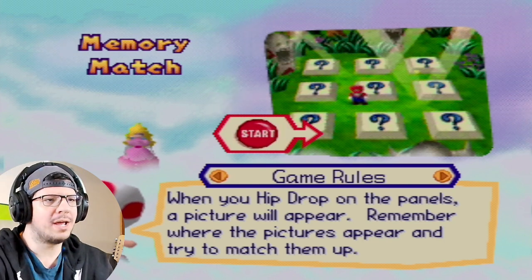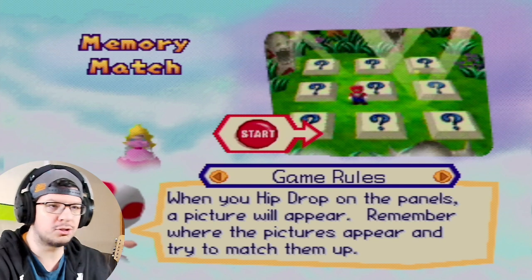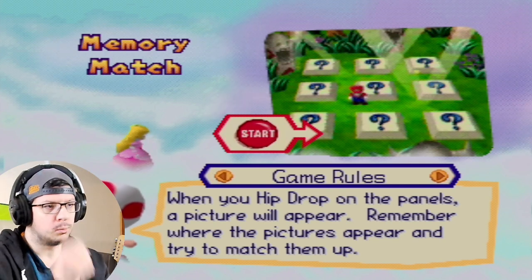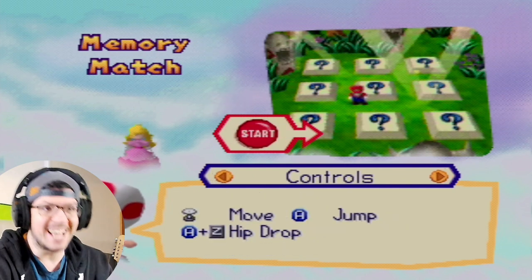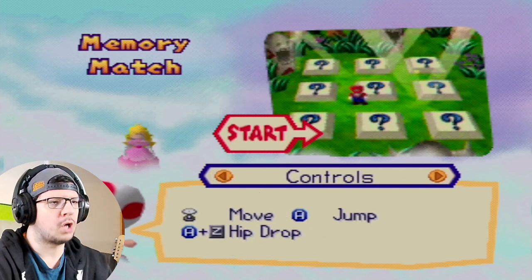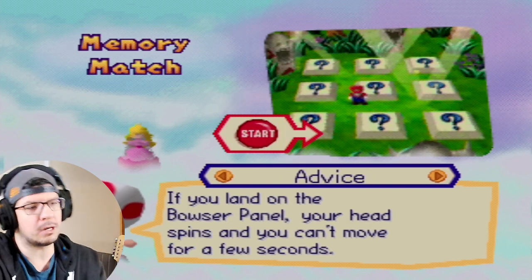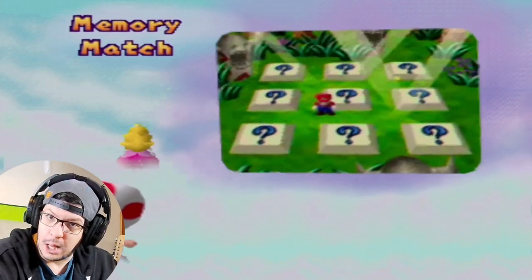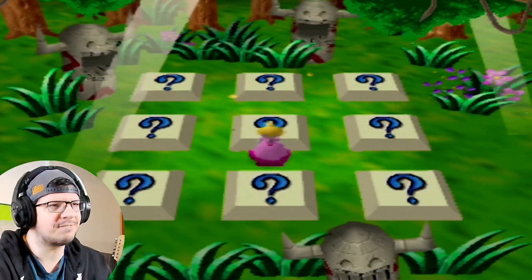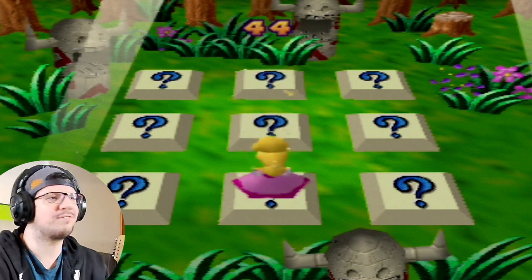When you hip drop on the panels, a picture will appear. Remember where the pictures appear and try to match them up. Whatever you get at the end of the game, you keep. So hip drop ground pound on the panels. If you land on a Bowser panel, your head spins and you can't move for a few seconds. We're just going to get every one of them without finding the Bowser panel.